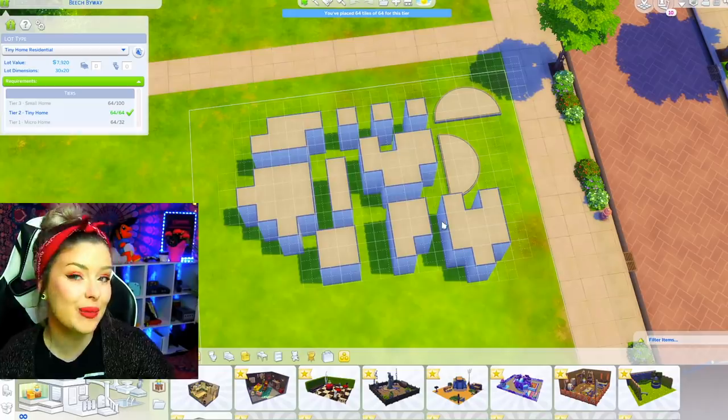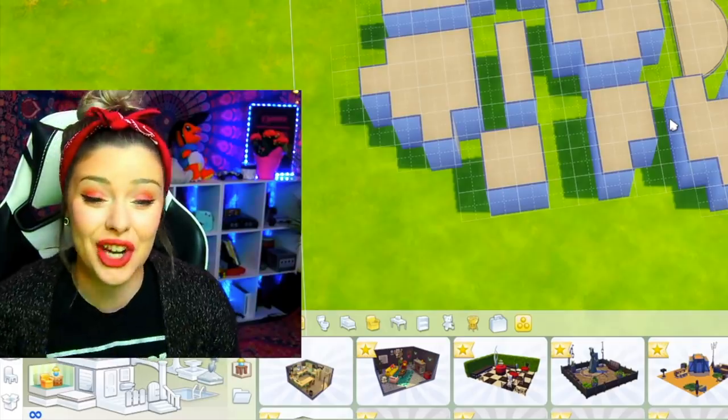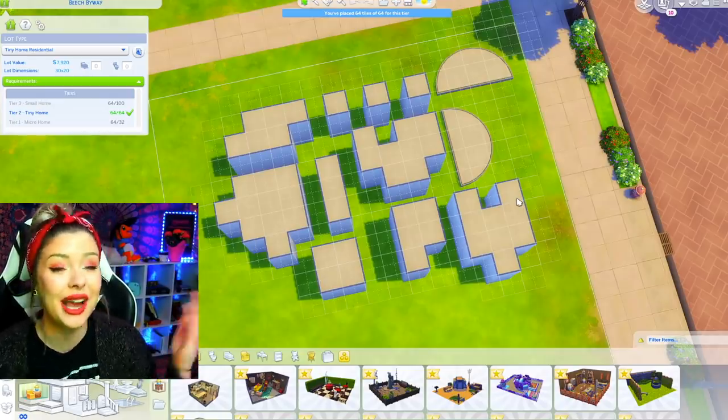Hello, how's it going? So recently on my channel, I've been really obsessed with doing these puzzle piece shell challenges. This is what I'm talking about — a literal puzzle challenge in The Sims. It's like a jigsaw where you put these together and make something awesome. It's like a broken shell challenge.